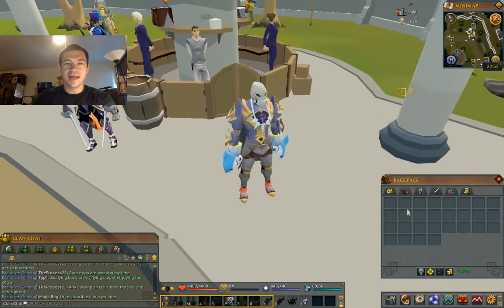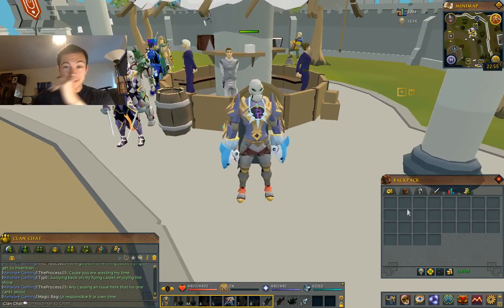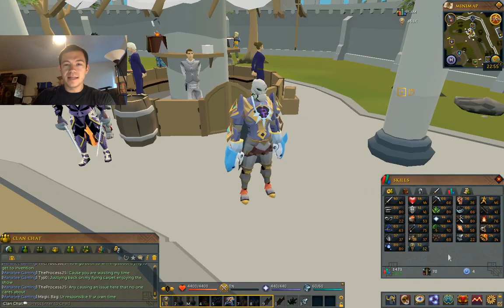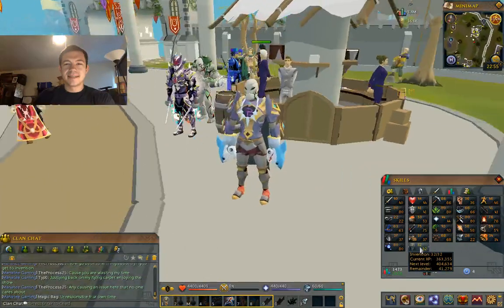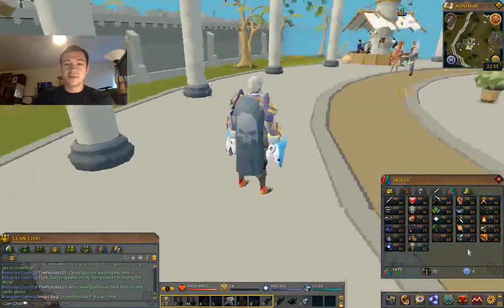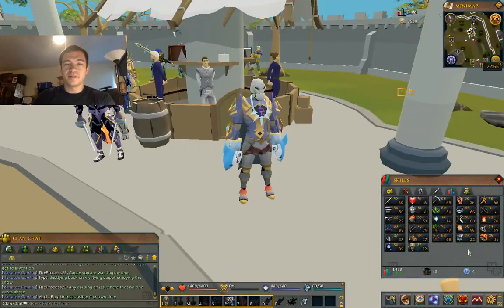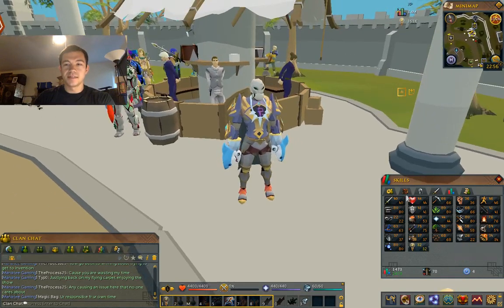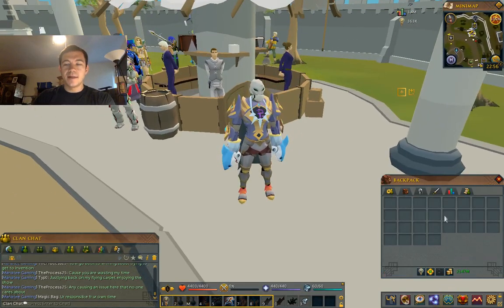I literally gained nothing for 8,000 disassembles. I was thinking about disassembling all the way to 200 million invention XP on this account. As you can see, I have hit level 32 invention now, which is 363,000 EXP just from disassembling. If you know about disassembling, you get anywhere from 0.1 to 2 EXP per disassemble for a small simple item. I was disassembling crap items just to see if I could get to the max amount of components, and now I'm at 100,000 of those.